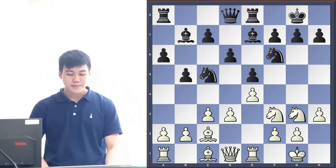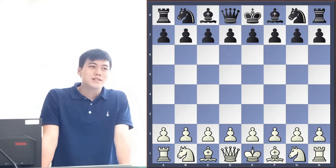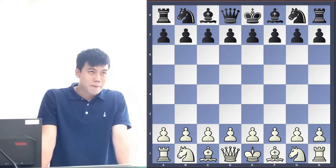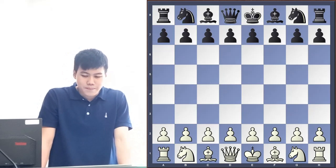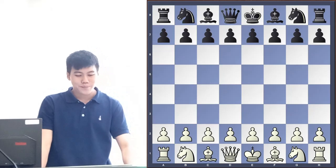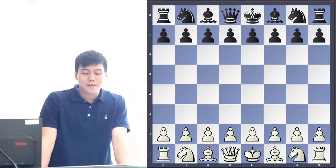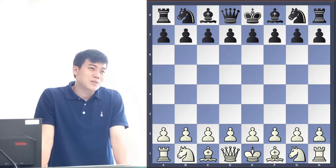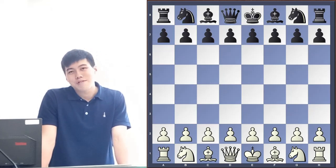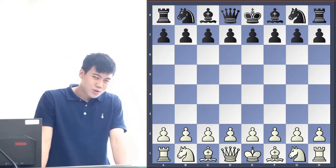The Ruy Lopez is famous for another thing — it's called the Berlin Defense. This is considered a drawing weapon. Whenever you have black and you know your opponent likes to play the Ruy Lopez, you can play this continuation and it draws. This line was popularized in one of the competitions between Garry Kasparov and Kramnik. Kasparov is a legend — many-time world champion, think of him as the Magnus Carlsen of the 1990s to 2000s. He was really dominating, and Kramnik was number three at that time as well — very strong players.